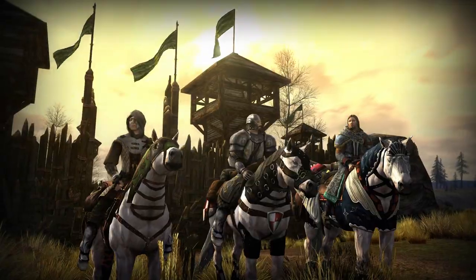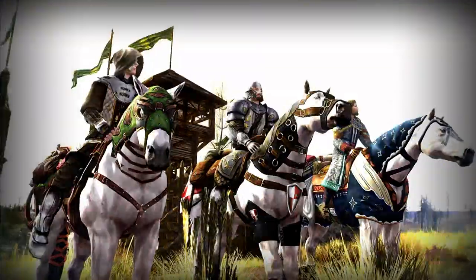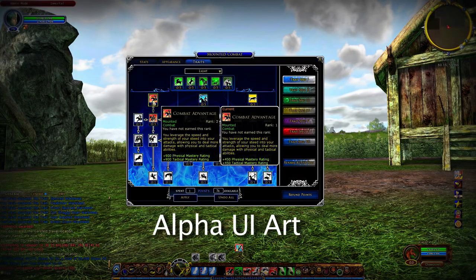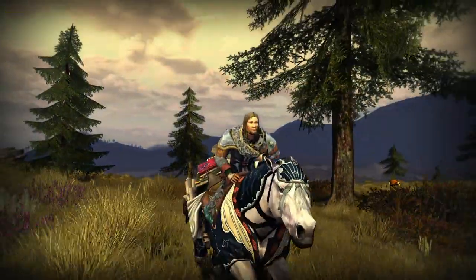There are three different kinds of war steeds: light, medium, and heavy. The light is going to be a little bit more mobile, while the heavy steed will obviously be more of a tank. Each one of those steeds will have their own trait tree, and as you progress and level up, you'll get points that you can dump into those trait trees.